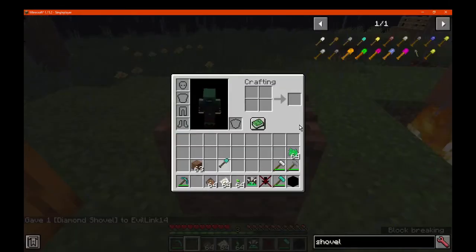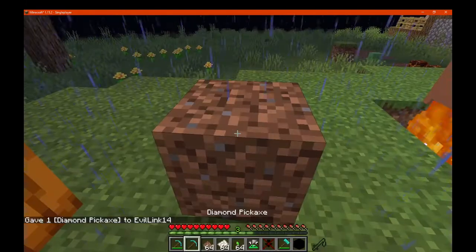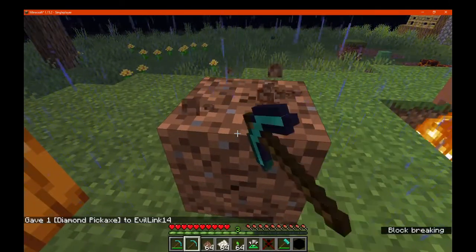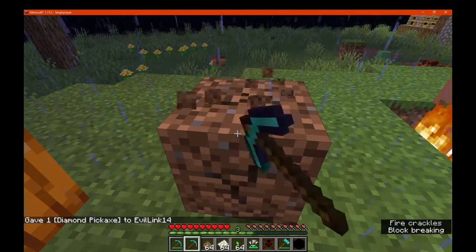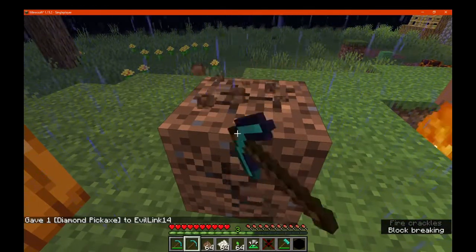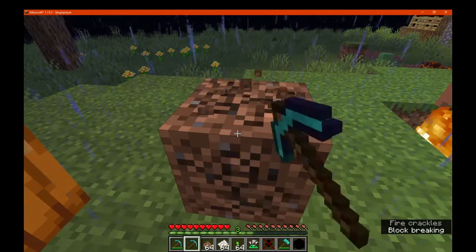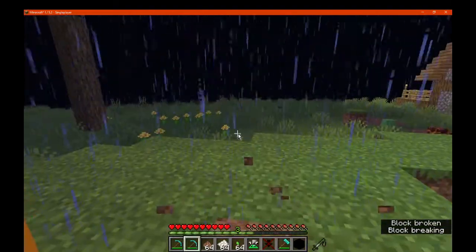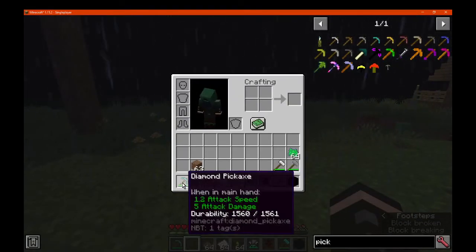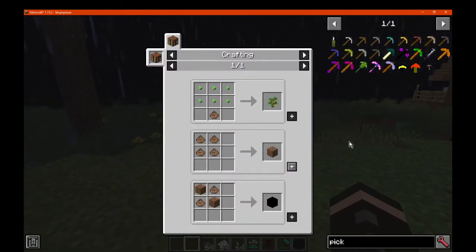Maybe you're just not supposed to break them — obviously, because you're not supposed to accidentally place them in the world. We'll see what happens when we break it. My guess is nothing drops because you're supposed to just use them as an item. You can still place them as a block. My guess is that you're not supposed to do that. Either way you get dirt dust from some means I'm unaware of — maybe saplings.